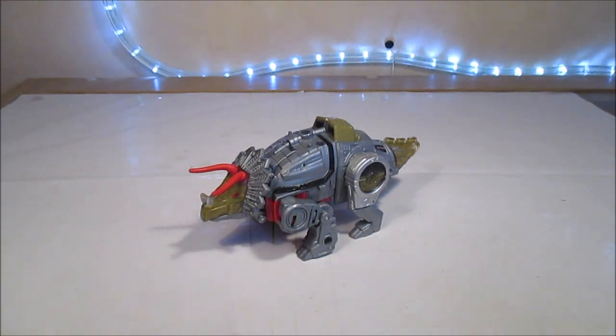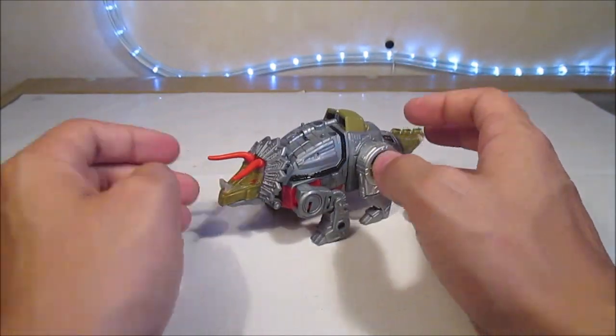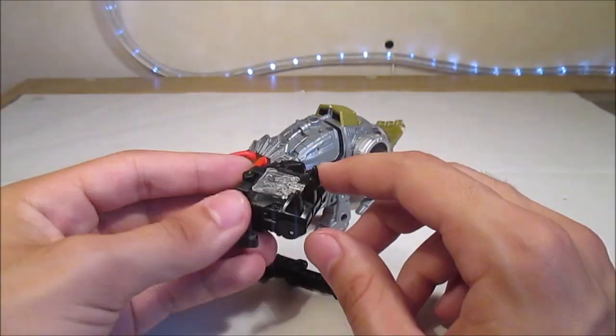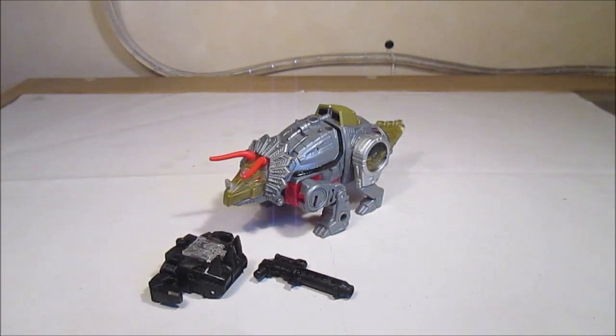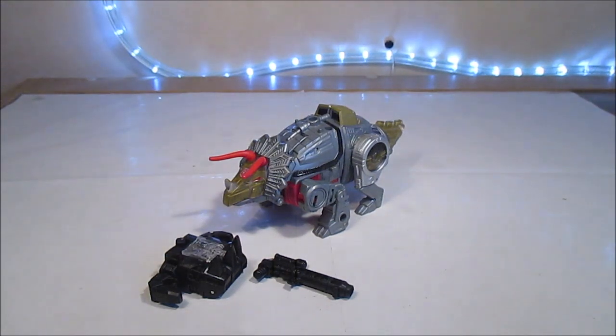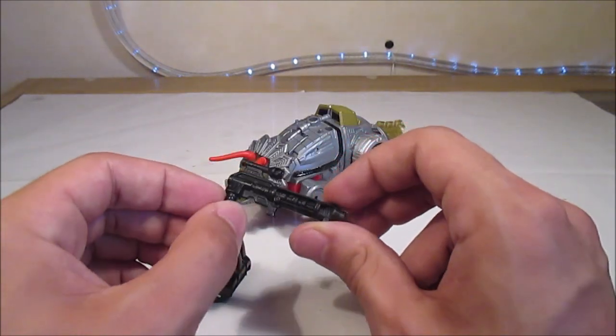Il a des ports 5mm ici, là et là, qui permettent d'accrocher les accessoires : un fusil qui est plutôt sympathique, et l'armure de Prime. Et une épée qui apparemment est invisible et a été oubliée dans le paquet — c'est juste une erreur d'assemblage. Ils voulaient mettre une épée avec tous les Dinobots, parce que c'est l'arme principale — tous les Dinobots ont toujours eu dans G1 une épée avant une arme à feu. Ça me vexe un petit peu de ne pas avoir d'épée avec Slug, j'aurais préféré qu'il vienne avec une épée.